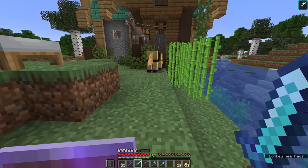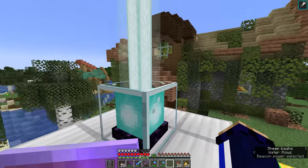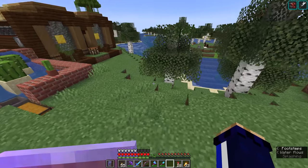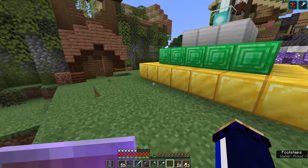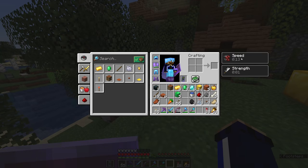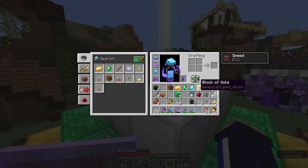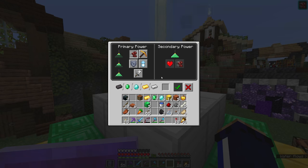Regardless of what tier we have underneath this, we can still choose any of the previous effects. So if we wanted to have speed, we could always switch the beacon to that. The beacon will simply react and for a very short time we have both strength and swiftness, although the strength will wear off now that the beacon is no longer providing it, and we'll just be left with speed. Having three tiers does not increase the level of speed - we still only get speed one from the left-hand panel.